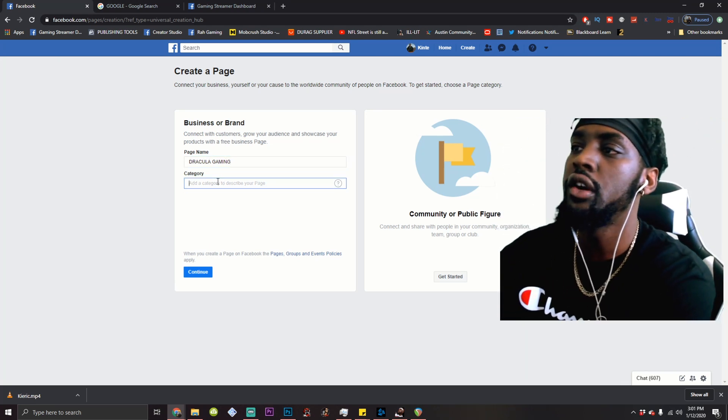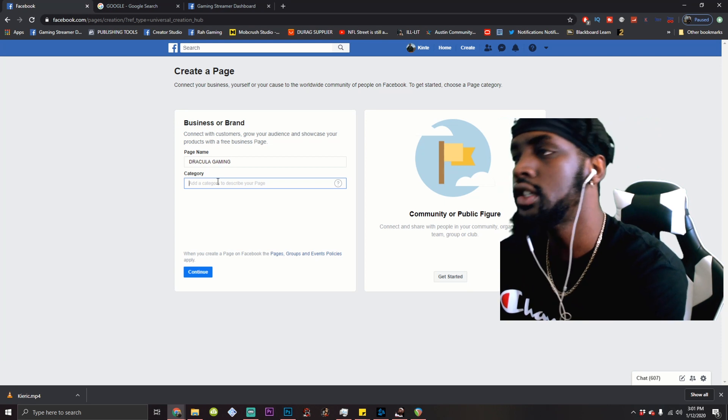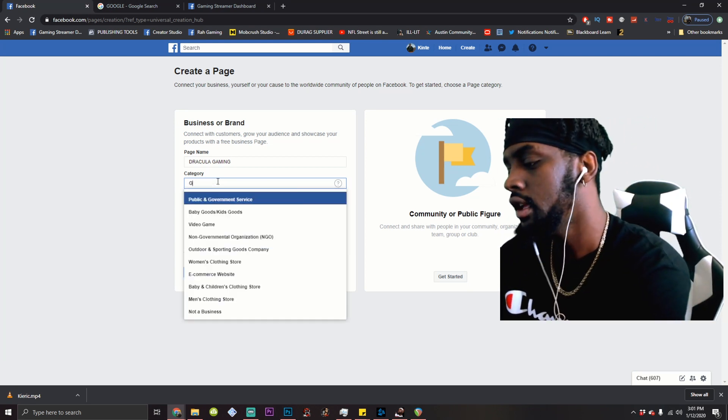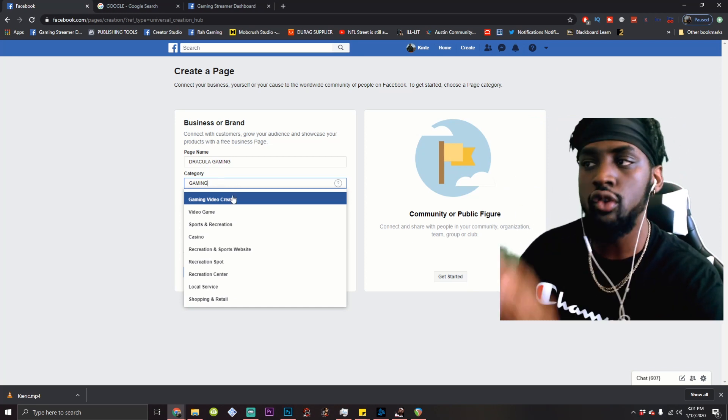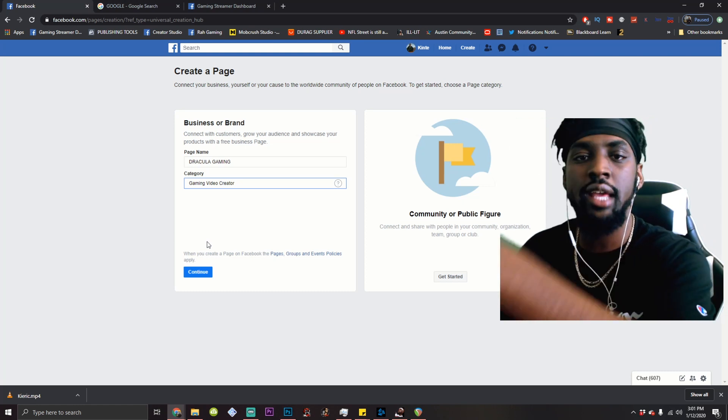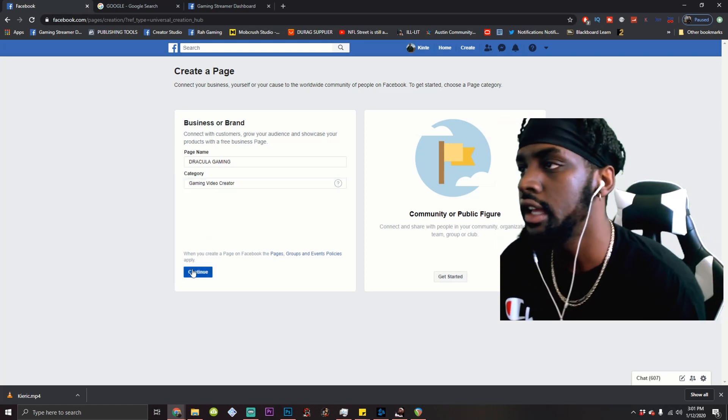This is very important — don't skip this step. Under the category, you're going to want to put Gaming Video Creator. This is an important step, don't switch this. Don't put artists, don't put public figure — Gaming Video Creator. Don't miss that.